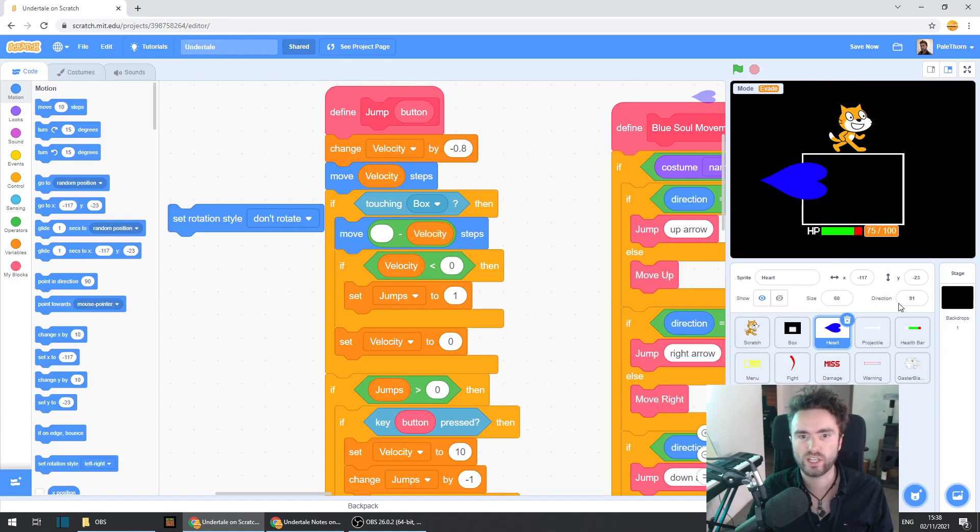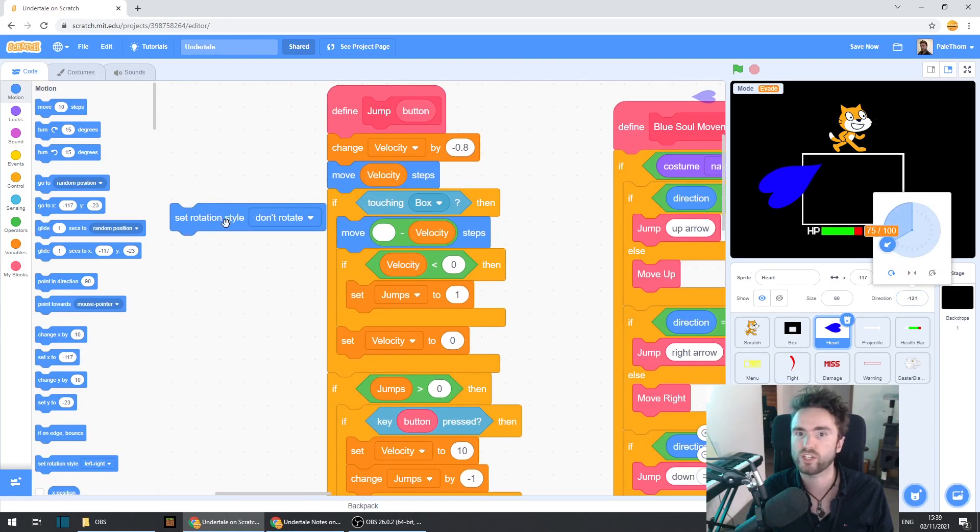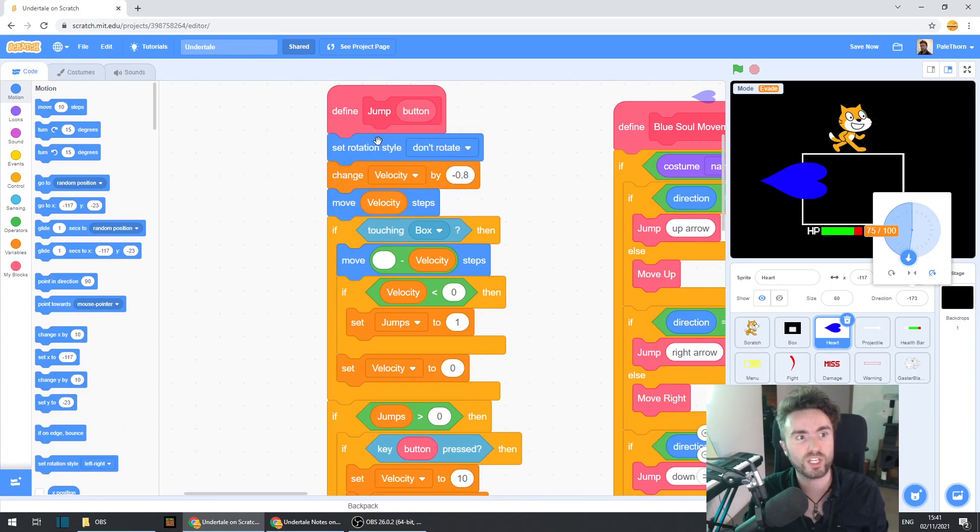Go to motion and get out set rotation style left right. Put it off by itself for now and change this left right into don't rotate. Currently this heart, if we rotate it, it spins to face the direction it's rotating. But watch what happens if I double click on set rotation style to don't rotate — now, no matter what direction I spin this heart, it doesn't update its appearance to face that direction. This is great for the collision code because it's going to prevent the heart from spinning and getting part of itself stuck in a wall.